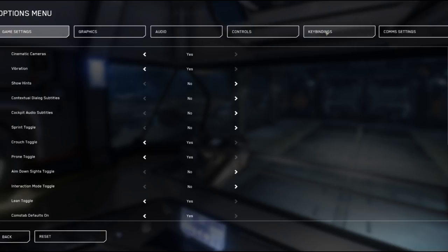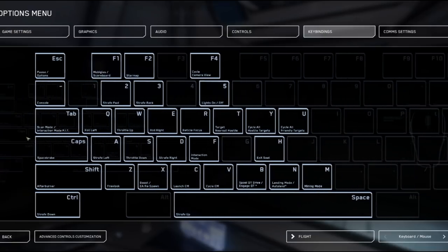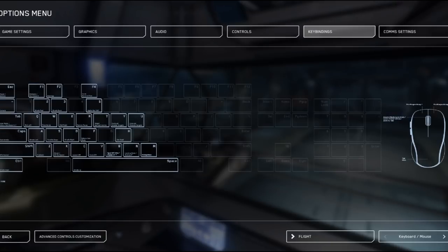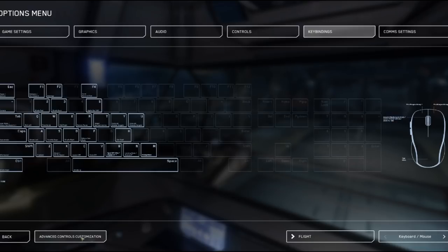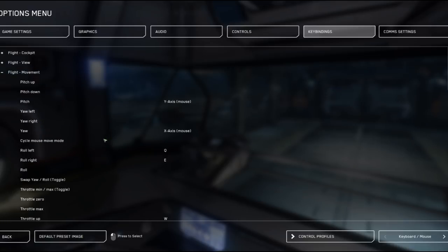If you want to see your controls, under Options you've got a lot of different categories. Key Bindings is where the vast majority of them are, and you can scroll through to see all the different functions. You can use the clicker in the bottom right corner to flip between standard setups, or go into Advanced and start binding everything to whatever you want.